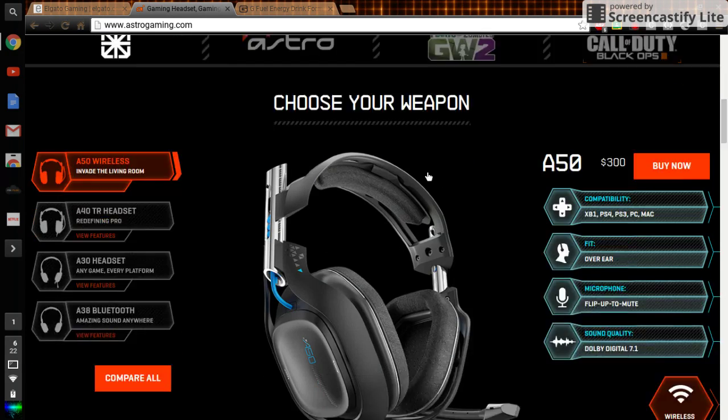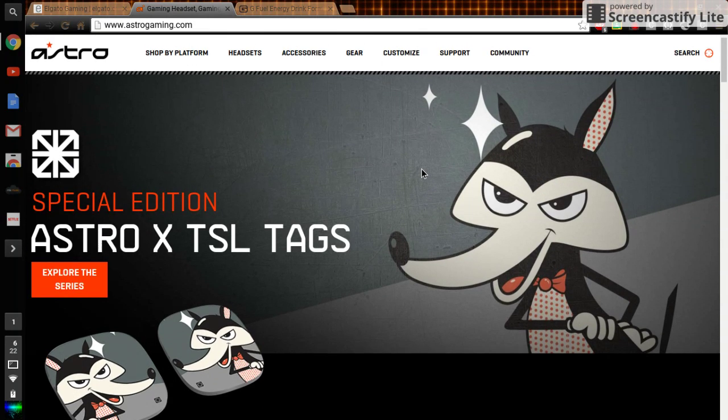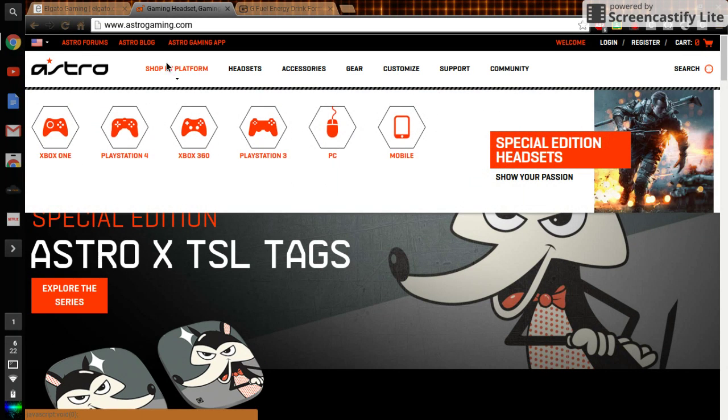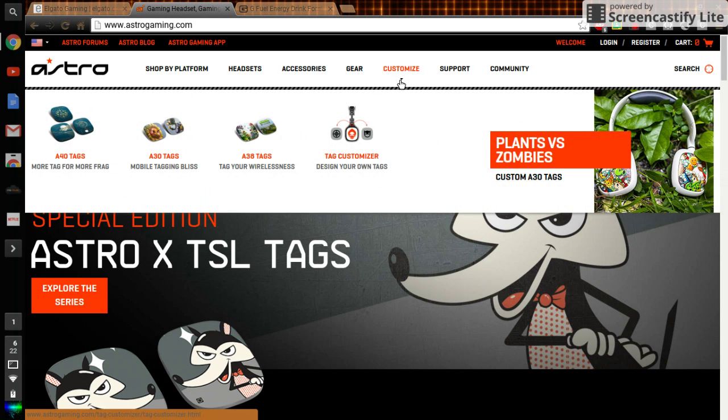The second thing you would need is a good headset. My choice would be Astros — they're really nice, really comfortable. You can customize your own but it's going to cost some money.